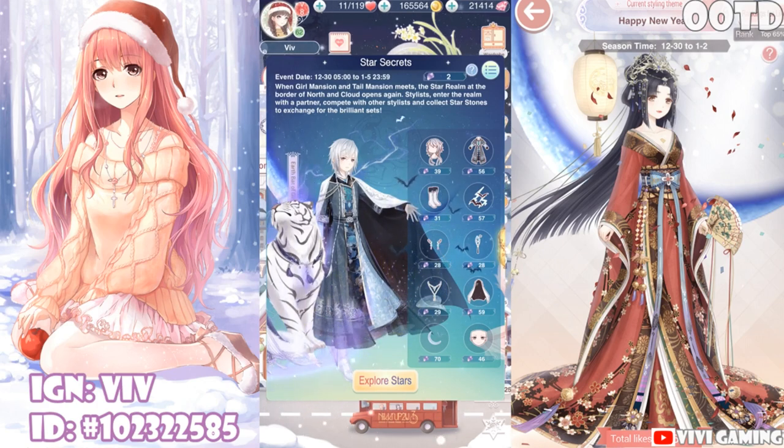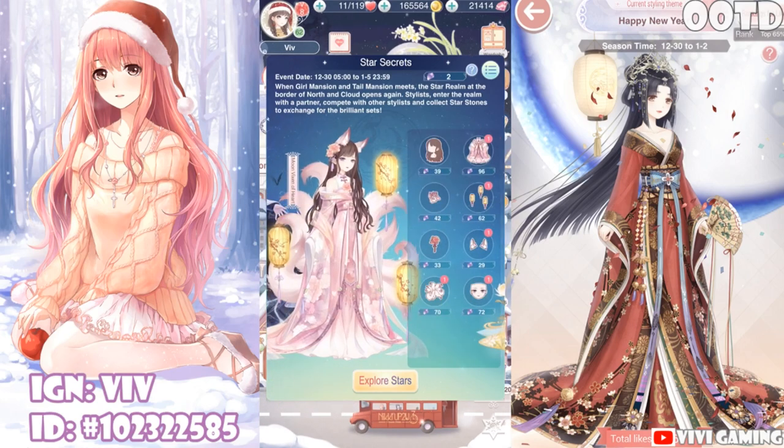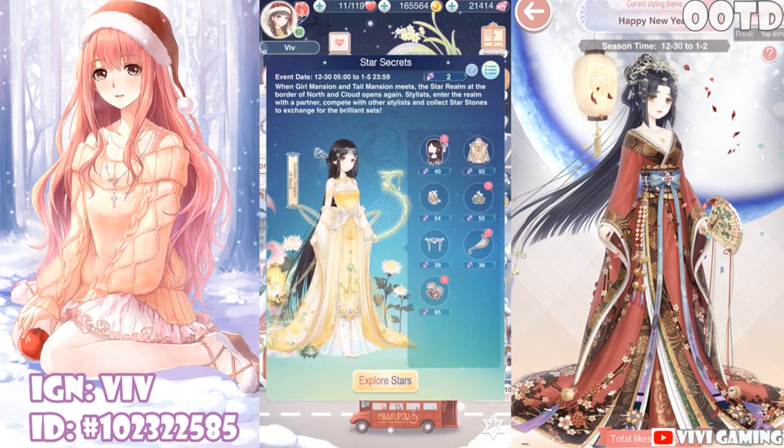Up next there's Earth Bat of Girls, slightly more expensive at 443 star stones for the full set — oh my gosh, I love them! Then there's Moon Vixen, an old set, and you'll get the full set at 443 star stones and get the elf if you haven't already — this is the only elf in game right now. Up next is Golden Dragon, another old set, and for the entire set it will cost 371 star stones.